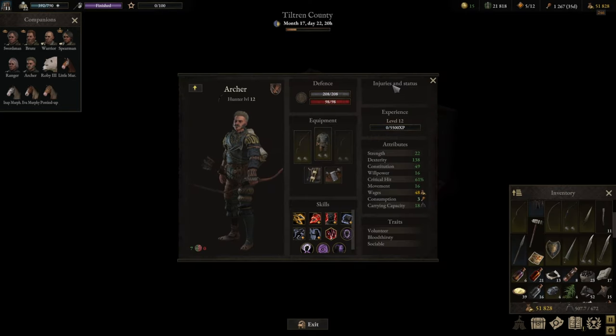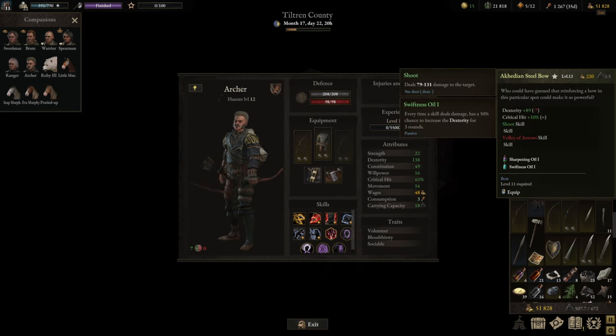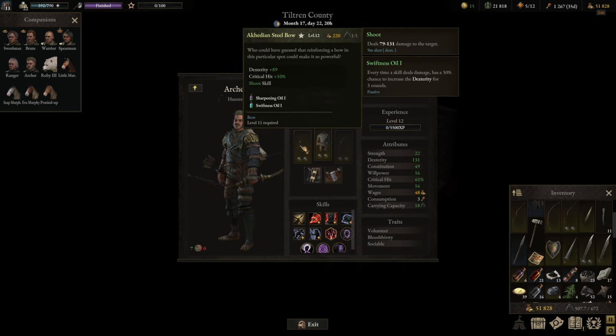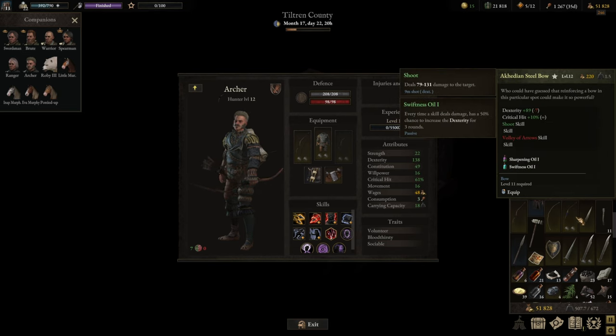The game does a good job in explaining all of its features. The different weapons and armors are understandable, and the in-game systems can be picked up quite easily. As an example, here I can compare a bow with an ability to attack twice on a critical hit against a bow with higher base damage and the ability to shoot a single arrow. It is clear, concise, and the effects are immediately observable in the next battle.